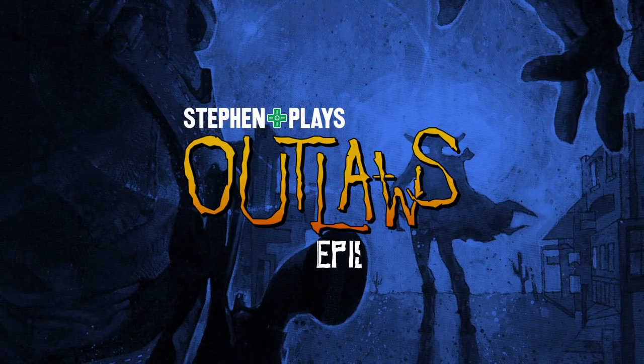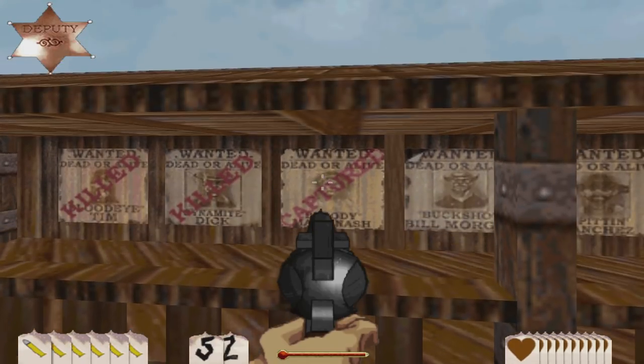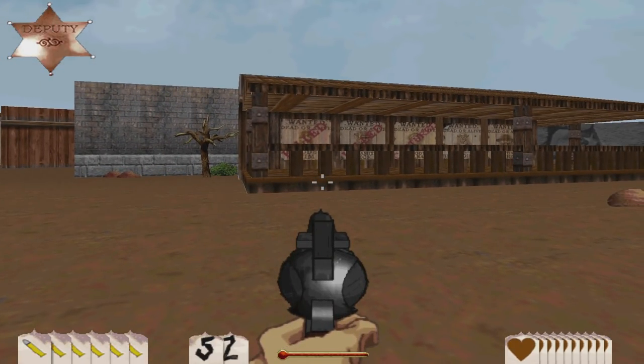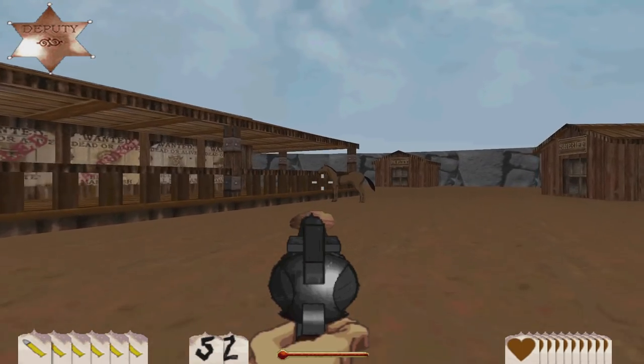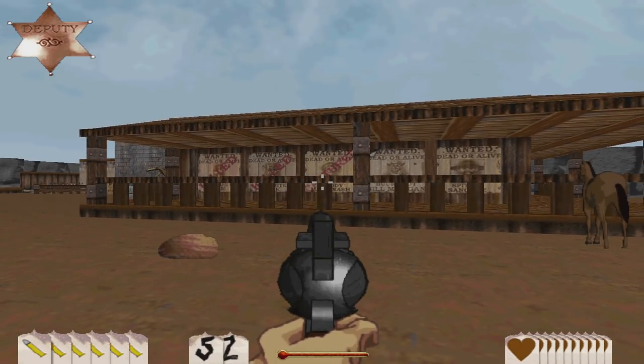Hello everyone, and welcome back to more Steven Plays Outlaws. On the last episode, we captured Bloody Mary Nash! We captured her. We stabbed her, stabbed her right in the face. And it made me feel good, because I had such a difficult time with that level — probably harder than any other level, actually.